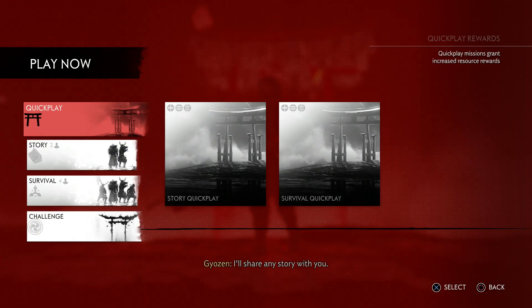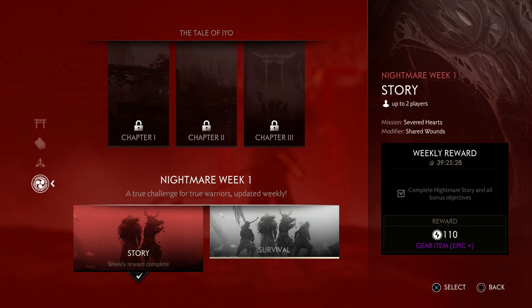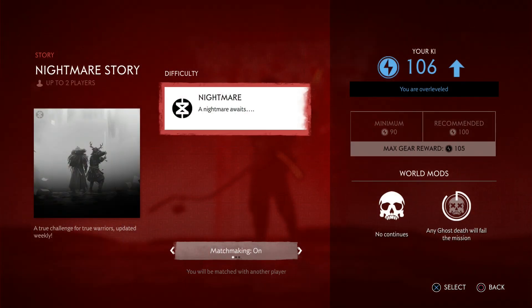The first thing is you have to beat all the story missions — it doesn't matter what difficulty you beat them on, but that will unlock the nightmare story mission. To do the nightmare story mission, you have to have a minimum gear score of 90. So once you have gotten that, you can do this.